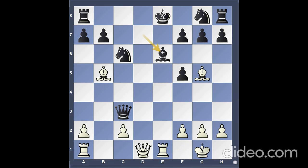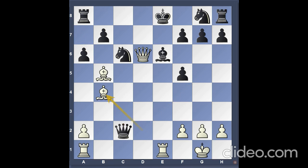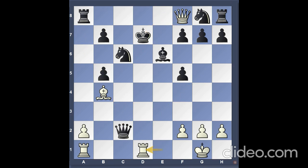Rook e1 check, bishop e6, queen d6, a6, bishop d2, queen takes c2, bishop b4, a takes b5, queen f8 check, king d7, rook e1 check, king c7, queen takes a8 — black resigned the game.